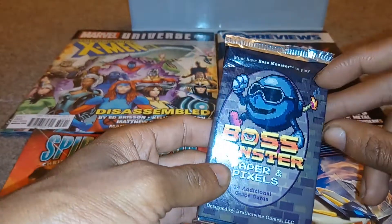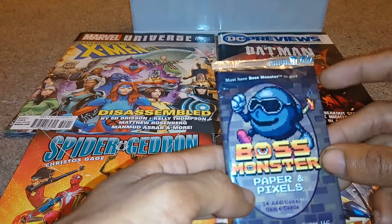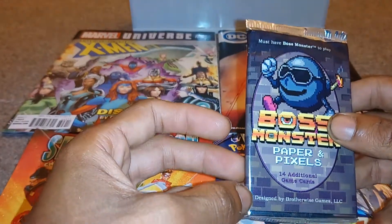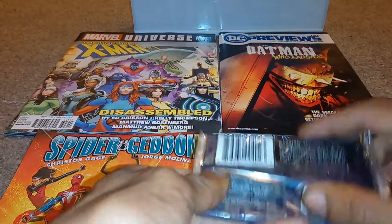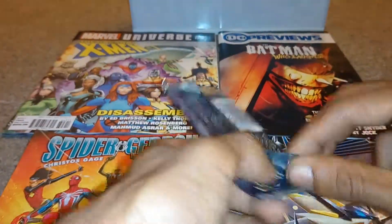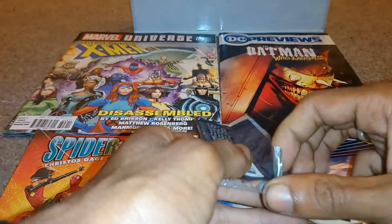Hi guys, welcome back to another episode of GNG News. I went on Amazon and decided to buy myself another pack of these Boss Monster Paper and Pixel cards. You get 14 cards in a pack. I like these because they remind me of Gameboy games, just because of the pixelated art on them. I think they're pretty cool.